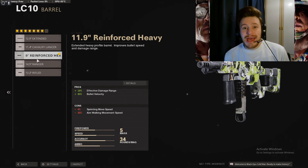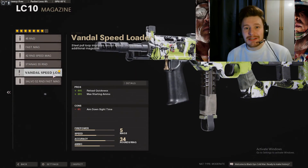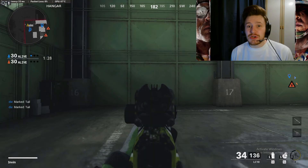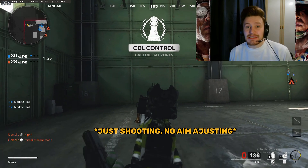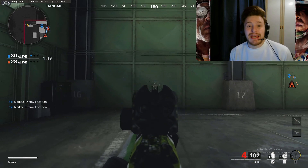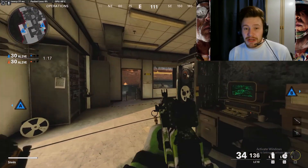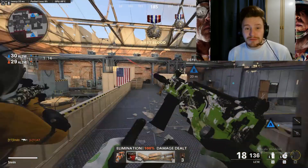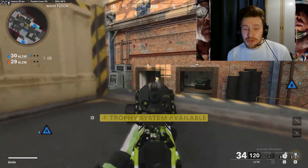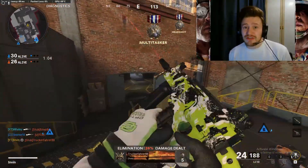I've popped on the Muzzle Brake to reduce recoil, the Reinforced Heavy Barrel, Steady Aim Laser, Field Agent Grip, Vandal Speed Loader mag, Airborne Elastic Wrap, and the Raider Stock. This gives the gun tons of mobility, accuracy, and versatility. It's very good on Control for getting picks, great for slaying out on both Control and Hardpoint, good for playing the objective on Hardpoint, and keeps the class pinpoint accurate so you can get those kills at longer ranges and compete with the AK-74u.